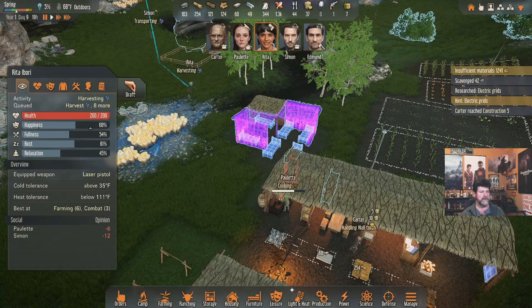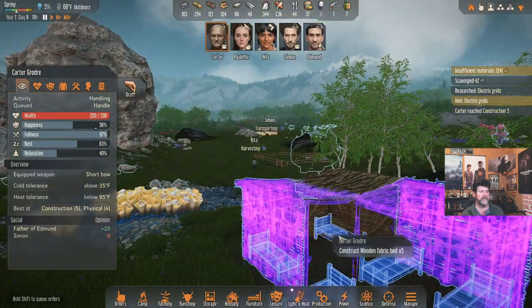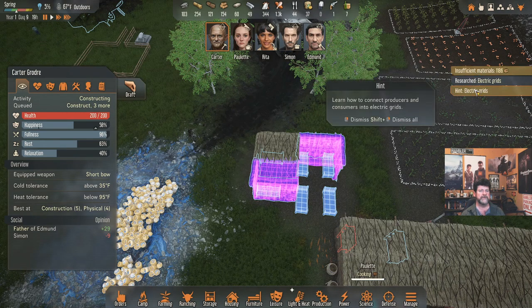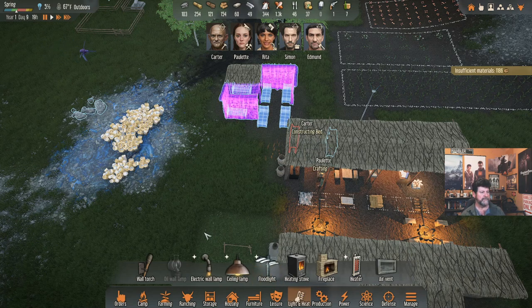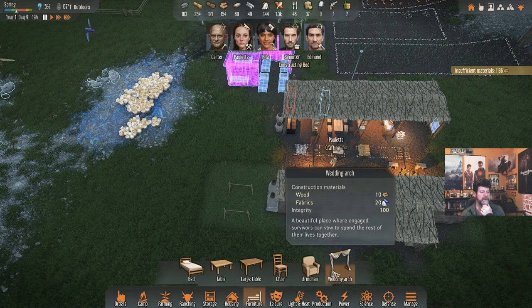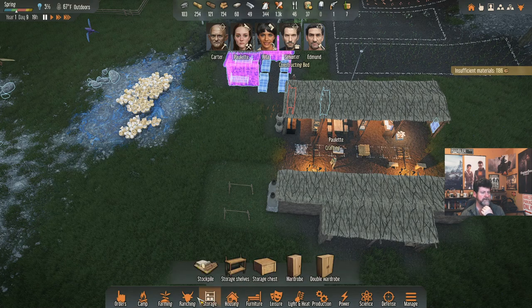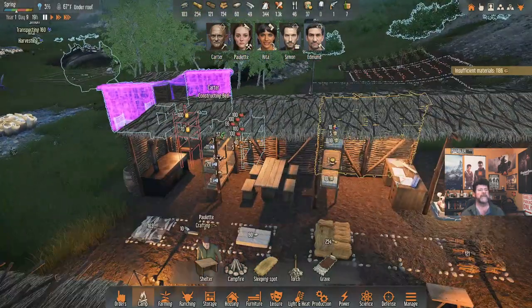Carter is handling a wall torch — back to constructing. Let's throw in this bed. What do we do with our electric grid? Things have been added to all categories: electric lights, an electric heater in production, an electric stove added to science. The wedding arch in furniture — we haven't dealt with that yet — and armchairs. No electric defense yet. As for a battery: that probably means we have a lot more research to do.